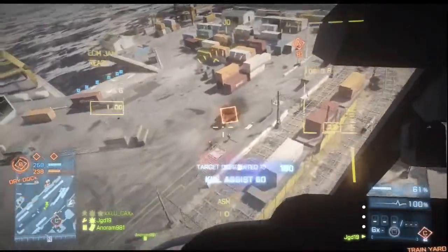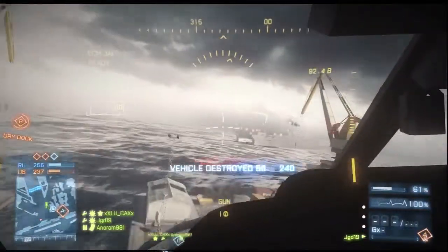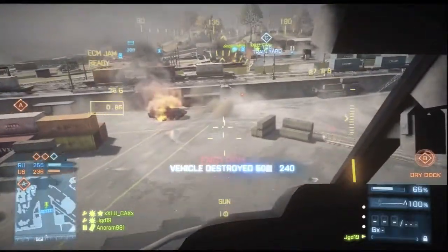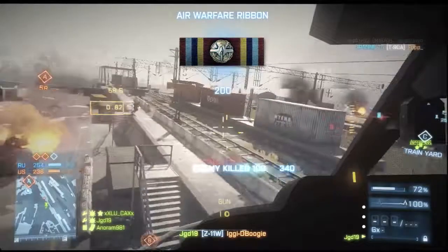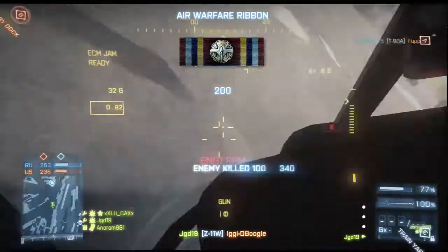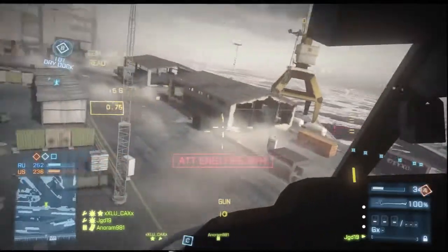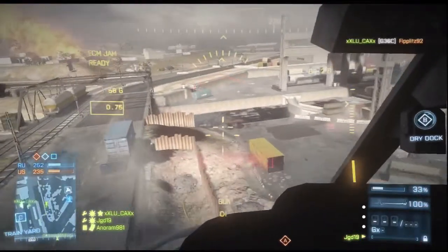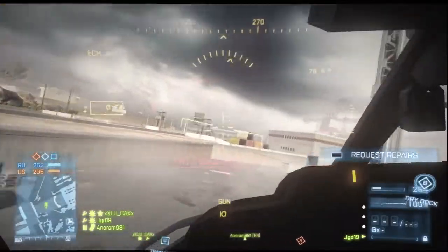Here I've got a question: has the 50 cal on tanks and LAVs been patched? And here I get one guy, I want the other guy. I get properly disabled. I can do this — I can just land somewhere safe and repair. And then... this happens. Does anyone have any idea how that happened?